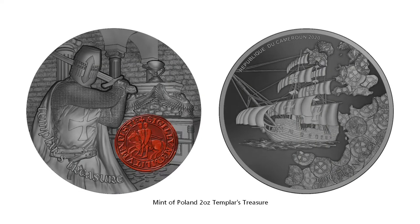This Templars Treasure coin has a more medieval vibe to it. The reverse of the coin has a traditional-looking knight guarding what looks like the Ark of the Covenant. There's also some sealing wax on the coin. On the obverse you've got a ship and countries from the European continent made up of the Knights Templar symbol.